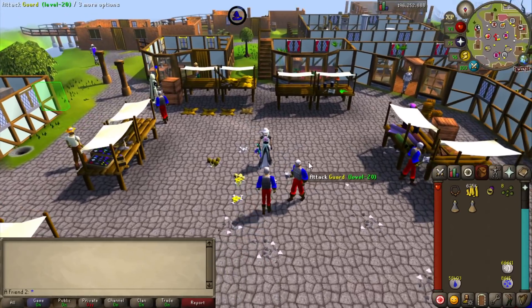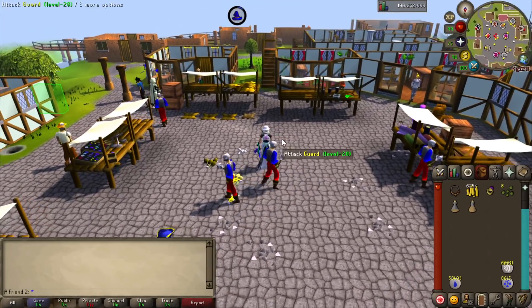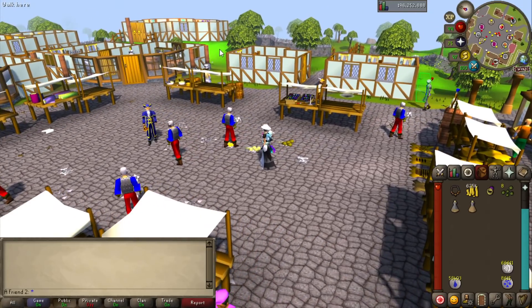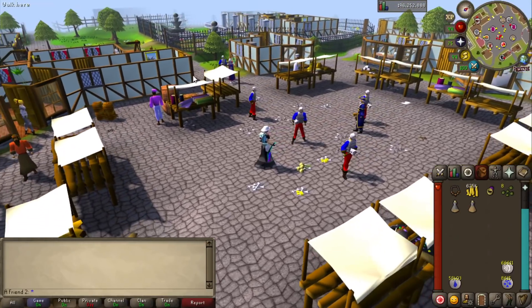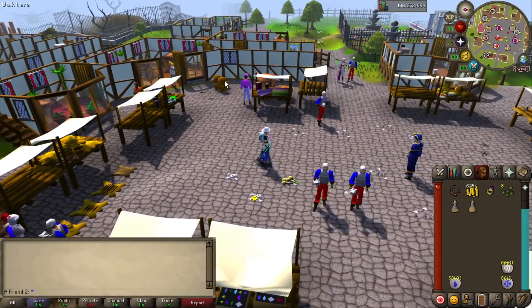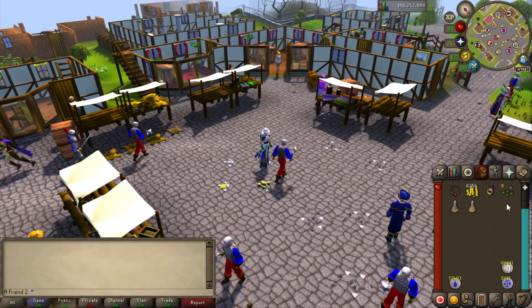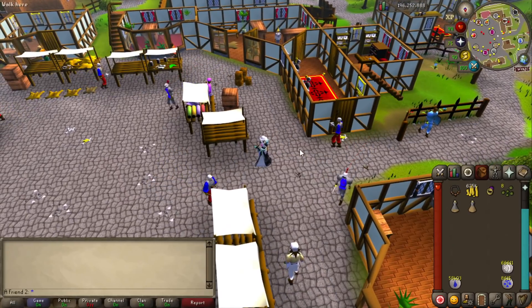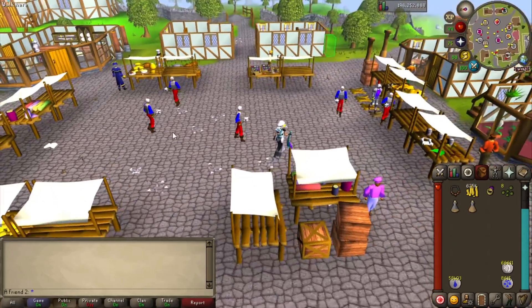I'm gonna go to Karamja now. Whoa — I love that contrasting! The green, the grass looks so green, especially that spot. Yes, yes, indeed — this is how I would play. It may be too many colors for some of you but I love this. I also put the shadows on — this may actually look very different. Wow, that makes such a huge difference if you put them on and off.